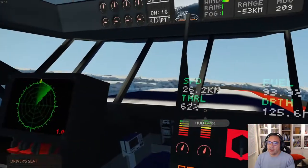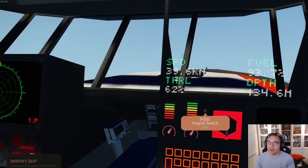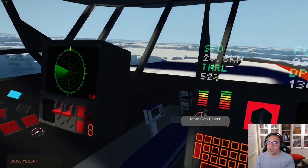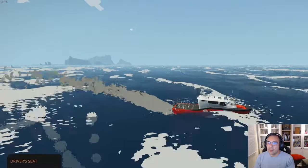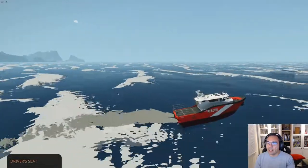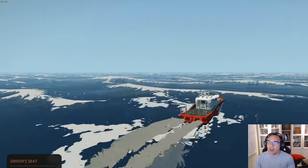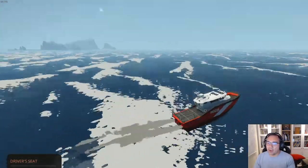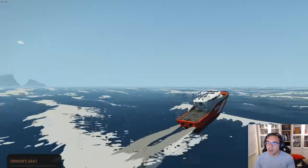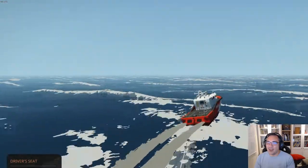I'm going to turn her around and do a side sea to see how she rolls. Very good, actually — very stable. If you're inside, it's almost completely flat even with these big waves. There's definitely something being done to stabilize her from the side. Then we'll go into wind and head on to the waves. Physics in Stormworks is very approximated, so you see the vessels jump like they weigh nothing — quite common for game physics. But she's actually handling really nice; she's got a feeling of weight. It doesn't feel too unrealistic.